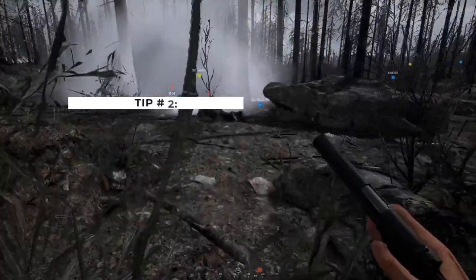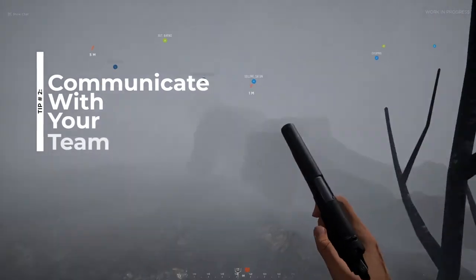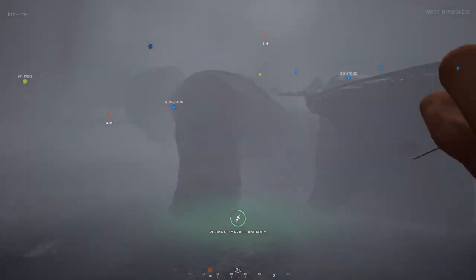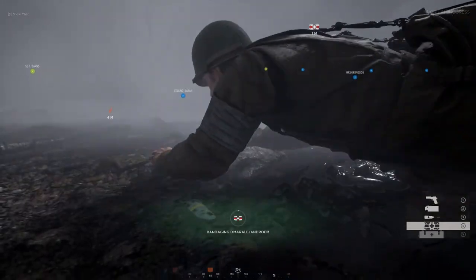Tip number two is communicate with your team. Being successful in Hell Let Loose is just as much strategy as it is skill, and it's hard to strategize without communicating. That being said, local chat is the medic's best friend.